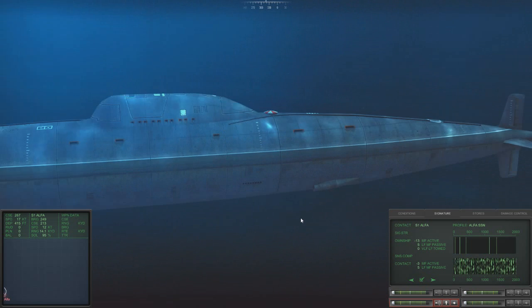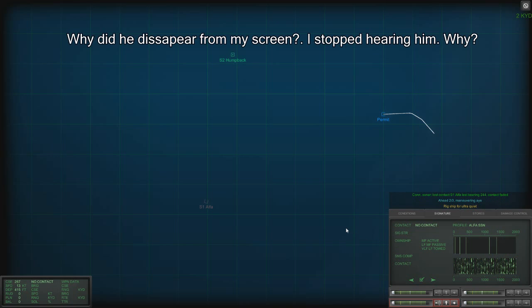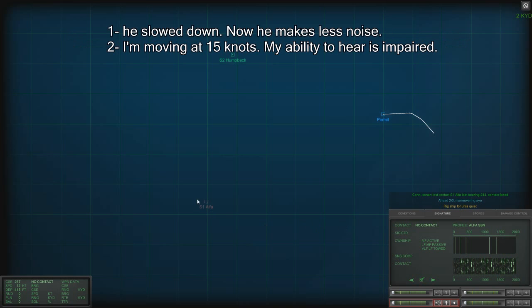We are about to end there. If he keeps the turn, we are going to be on his baffles. The problem is that if we go at full speed we are going to lose track on him — currently we are already having problems hearing him, only 5 decibels. The Alpha was made of titanium, and he wasn't the only one — the Sierra class also was made of titanium, very tough, able to go very deep, much deeper than U.S. submarines. He hasn't picked us up. However, we lost his signal — we need to regain it.